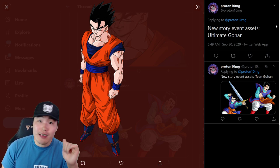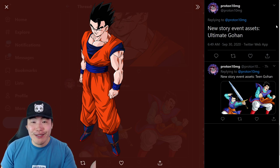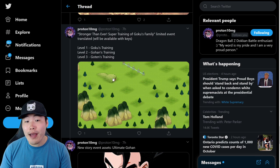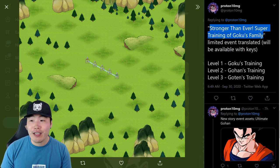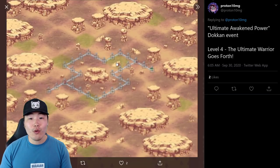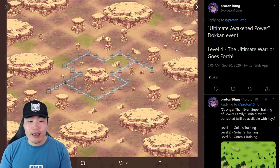Hopefully it doesn't cost too much and it's not the beginning of another despair arc on the channel, but we'll see what happens. We're also getting some new maps. The first one is for the Stronger Than Ever Super Training of Goku's Family event, where we can collect specific skill orbs for Goku, Gohan, and Goten. The other map is for the fourth stage of the ultimate Gohan DoKkan event, where we can collect the Awakening Medals for the new Gohan.